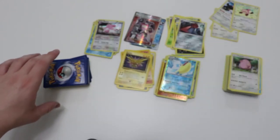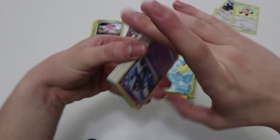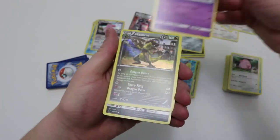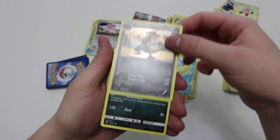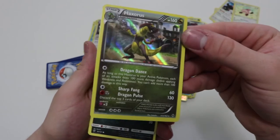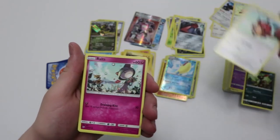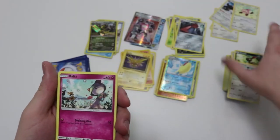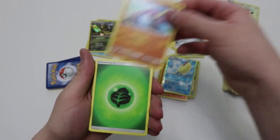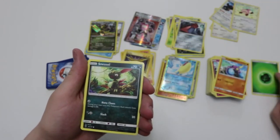I thought these were supposed to have a lot more ultra rares but I've only found maybe two in this little pile right here. Let's see. Croagunk, Haxorus which is a holo rare — pretty cool. Sneasel, Hoothoot. I'm gonna start doing Hoothoot like that. Ralts, Crabrawler, an Energy. I'm gonna start piling them next to each other like that to stop making so much of a mess.